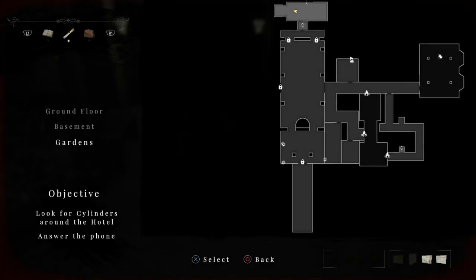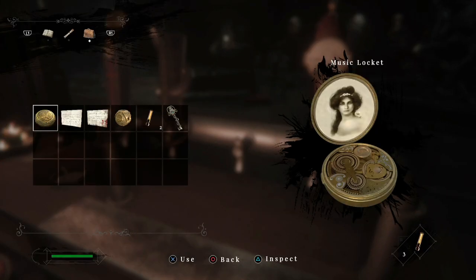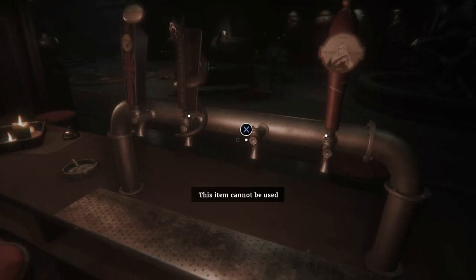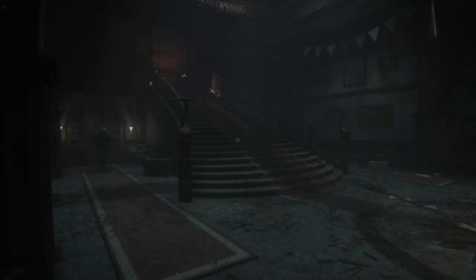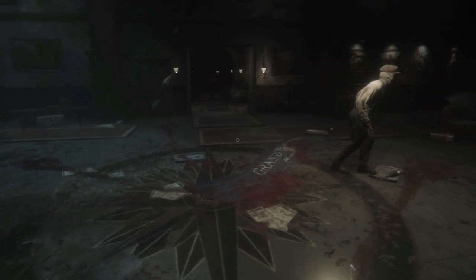We are here in the hotel just after the huge area outside. In the next room there is a key that you will need to unlock this puzzle. First you need to get the Kraken key. After that we will go into the main hall and you will see that one beer tap is missing. Just go across the hall — there is a room that you can only open with the Kraken key.